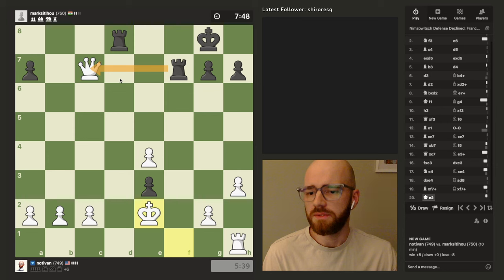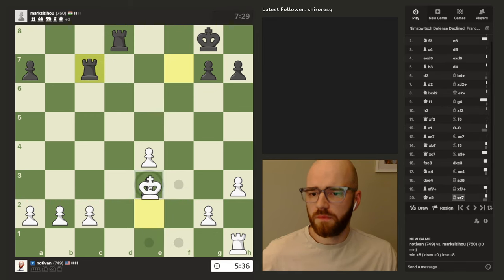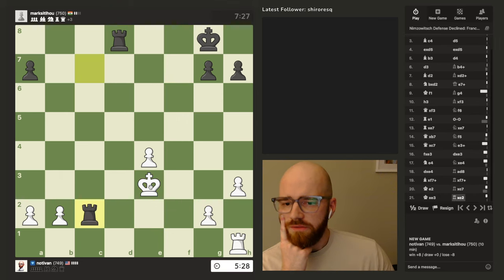Okay, so this just got really interesting. I'll be shocked if he doesn't take the queen. I failed to realize that his rook would have been staring at my king. I kind of want to just take the passed pawn here to be safe. Oh man, now he's up. Well, this is kind of a case of throwing a game. It's a bit unfortunate.